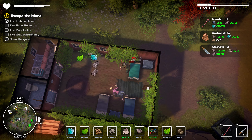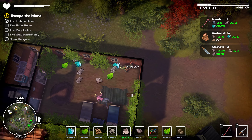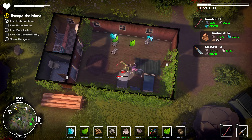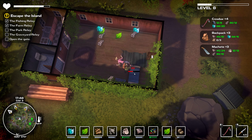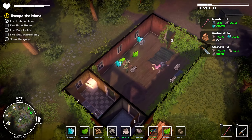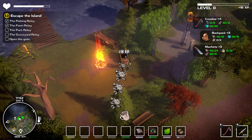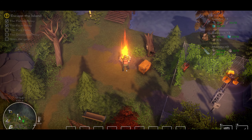My backpack is full but the good thing is we're right next to the fireplace so I can unload some of this stuff. Let's demolish the beds and go back to the fireplace - things will respawn. Once we get to level eleven, I think that's the key thing - level eleven will not let the zombies respawn. I don't know if that's a good or bad thing, because you do get material from them, so having them respawn is pretty good.